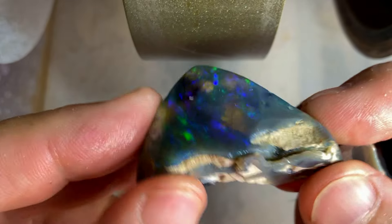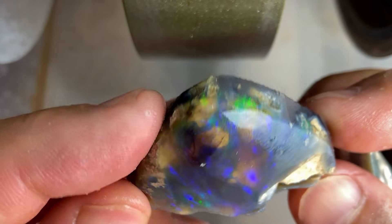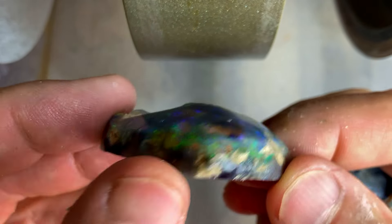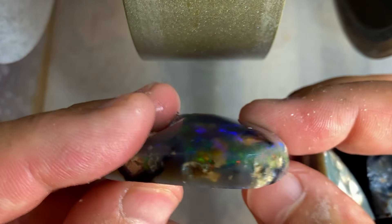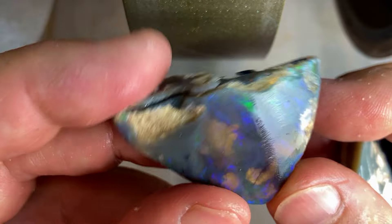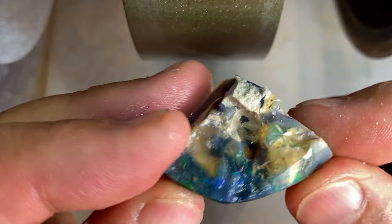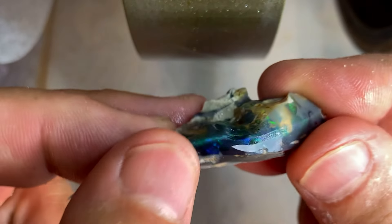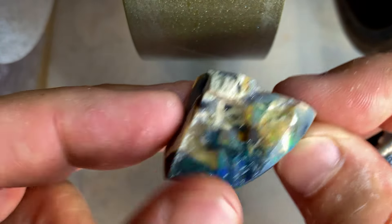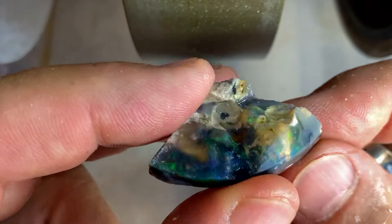We've got this one, which was the top with the sand — let's see what this cleans up to. I can go from this side and maybe clean it up. I actually don't know what I'm going to do with this piece yet. Then we've got this one, which is the possible black opal. We're going to take the top off, clean it up, and bring it in — that's going to be interesting.